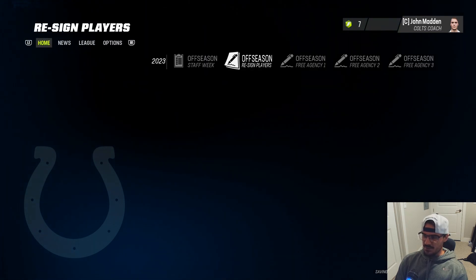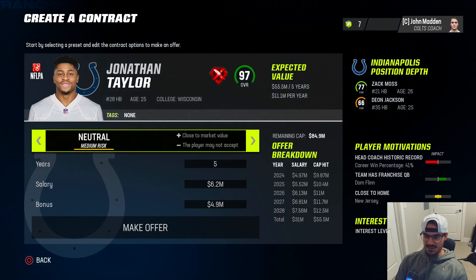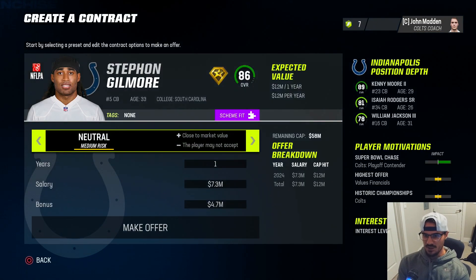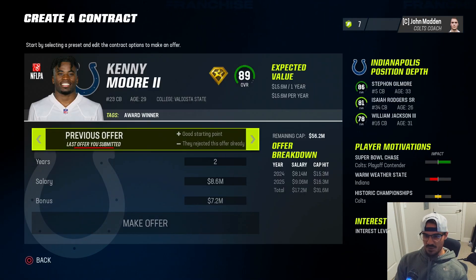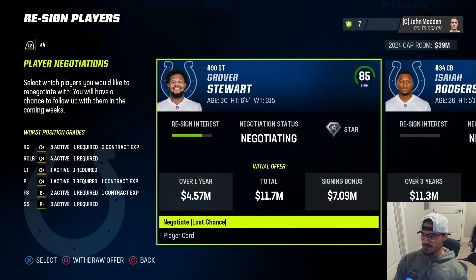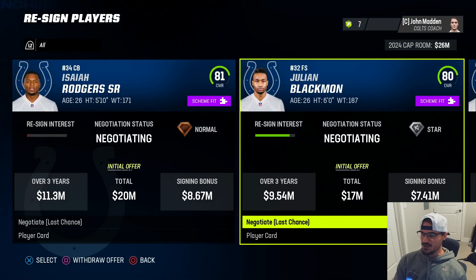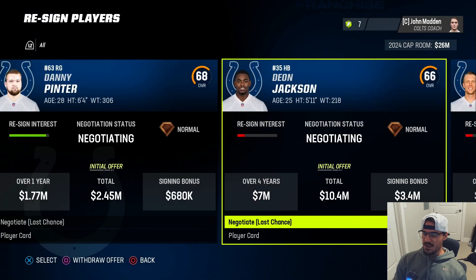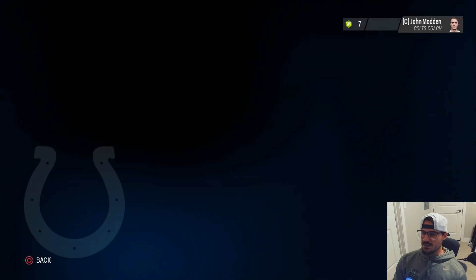Bringing Jonathan Taylor back - if he doesn't accept the friendly offer we will tag him. He accepts - Jonathan Taylor is back for seven more years. Bringing Gilmore back on a one-year deal for 13 million - Gilmore is back. Kenny Moore has got to come back - giving him a two-year player-friendly deal, he's coming back. Grover Stewart on a one-year deal for 13 million - coming back. Not signing back Rogers. Bringing back Julian Blackmon on a four-year deal. We've got 20 million to deal with in free agency.